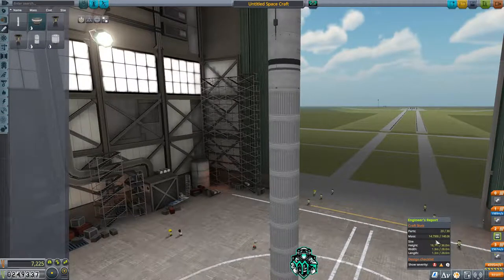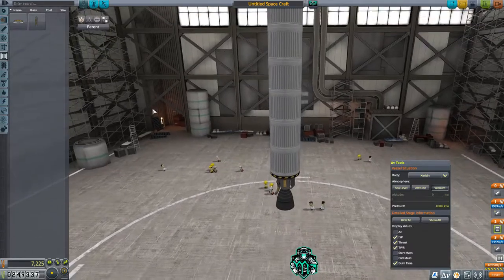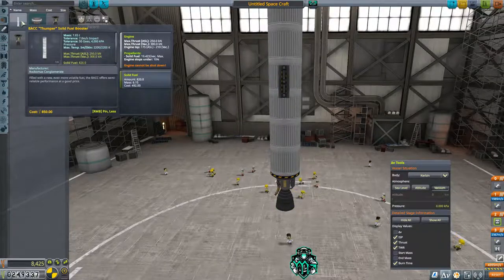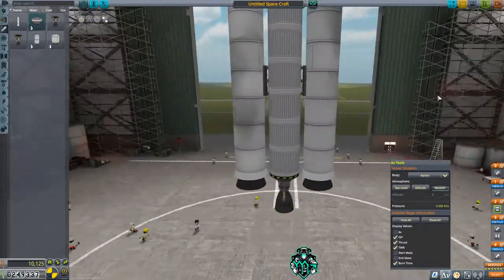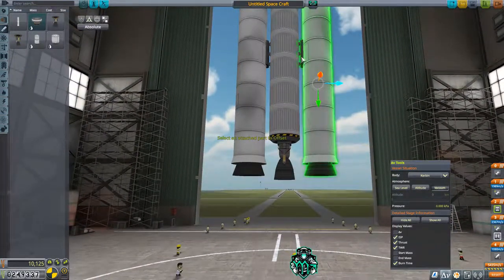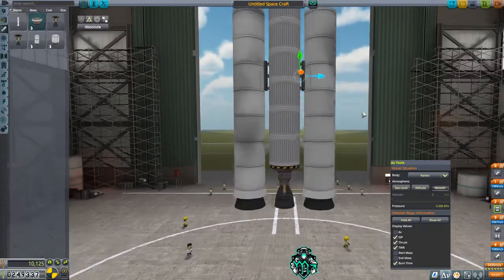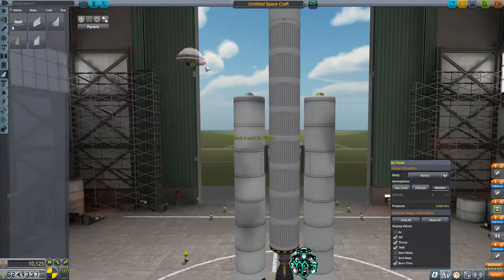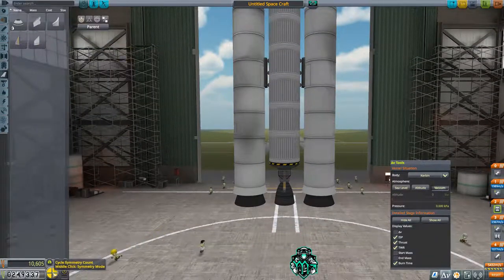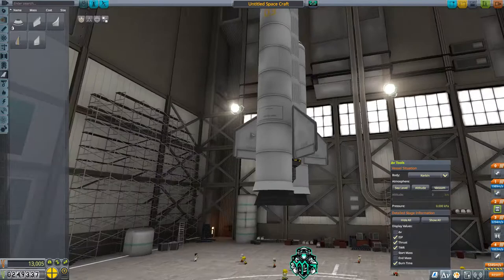Our part count is at 20, so we have 10 parts left. What we're going to do is go ahead and put some big side boosters on here, get them level, and put some aerodynamics on there. With four parts left, let's add fins to keep us stable.